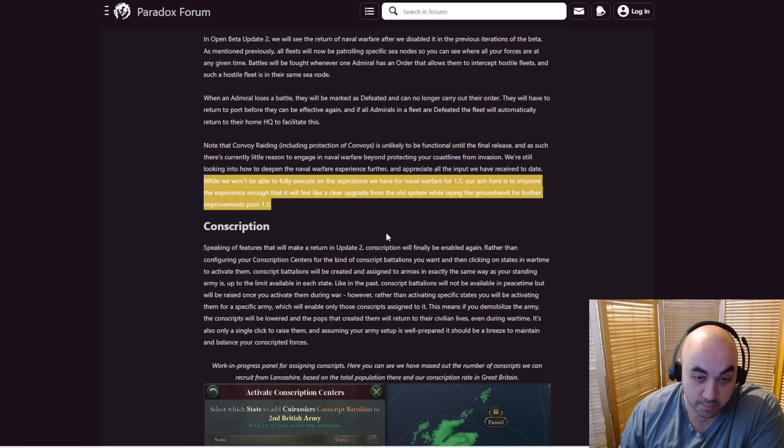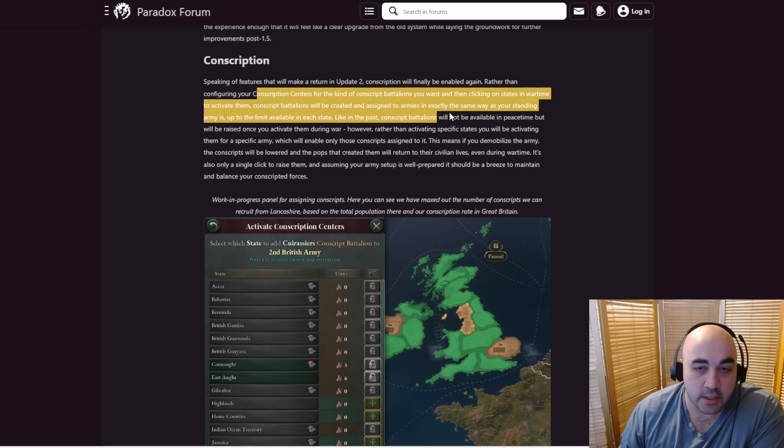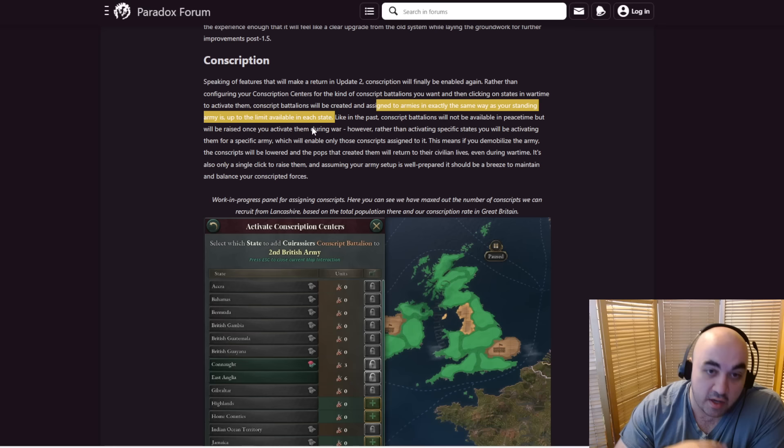Conscription works again — big nice. Clicking on states in wartime and you just click one button to conscript up. Conscription centers let you choose the kinds of conscript battalions you want, which is nice because you can choose between cannon, horse, and infantry, although there will be some limitations. In exactly the same way as your standing army, up to the limit available at each state. You'll be able to customize your army to be really conscript heavy or light, which I think is fantastic.